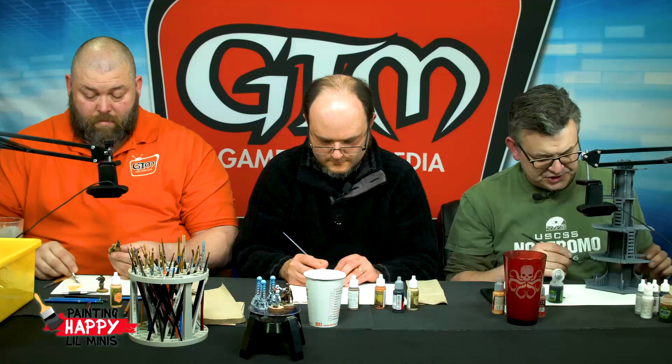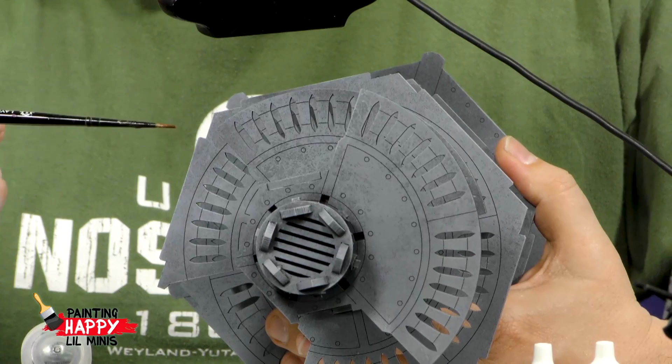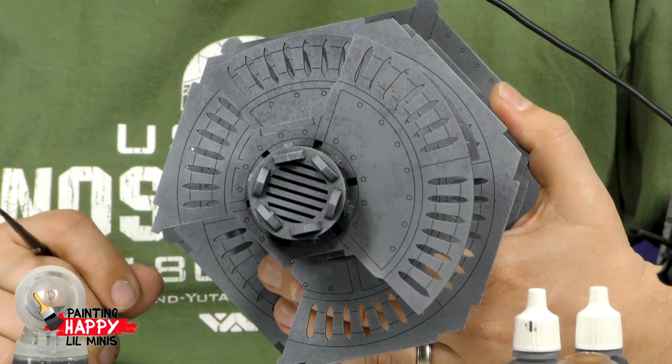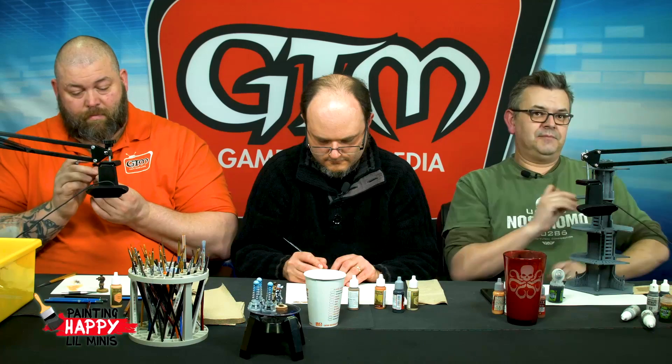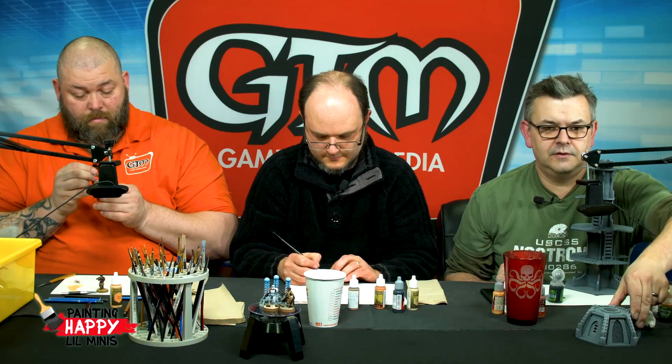One of the cool things you can do with MDF terrain - you can see in there all the little details. They've got lots of little rivets and panel lines etched into the surface, so just by running a thin wash or darker wash around some of those, you can start to give a little bit of depth. An example is on the door here for the bunkers - it has a kind of 3D look to it even though it's completely flat and two-dimensional. Those little extra elements you paint on will make it pop.